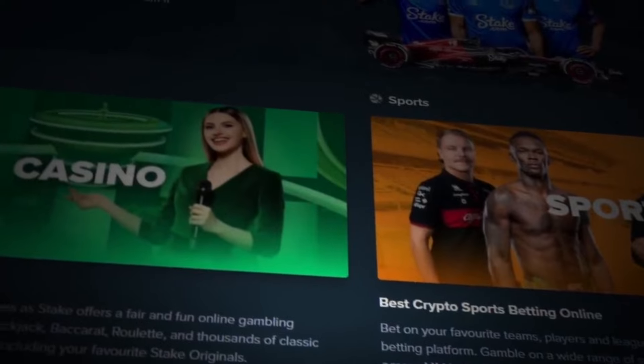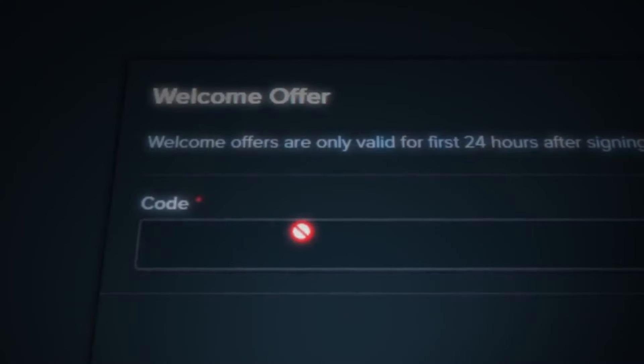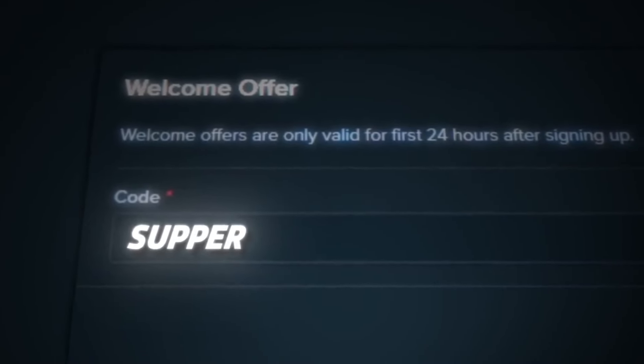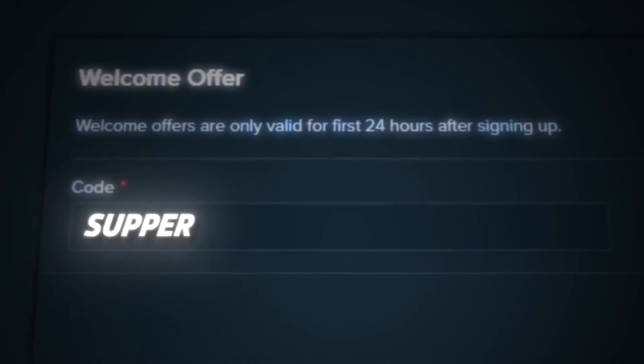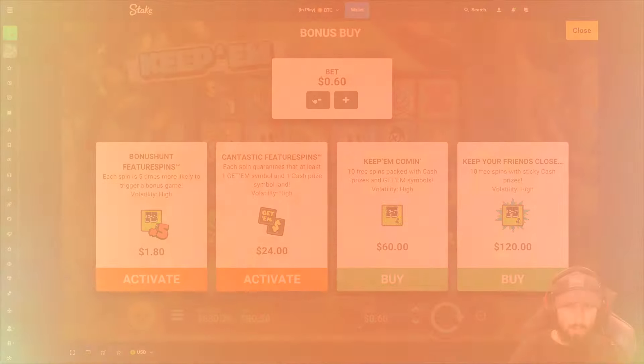Sorry to interrupt the video, but if you guys were planning to play on Stake and wanted some extra VIP rewards, make sure to go to the little guy in the top right after you sign up, go to Settings, go to Offers, and where it says Welcome Offer, make sure you type in code 'supper.' This will give you instant access to their rakeback system and it also helps me tremendously with making these videos, so I appreciate anyone who uses that code.